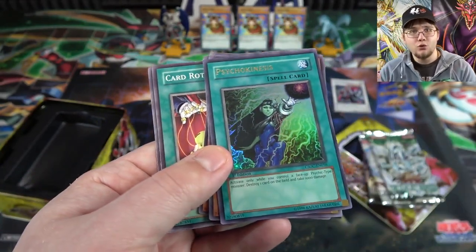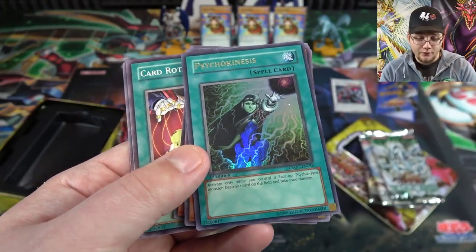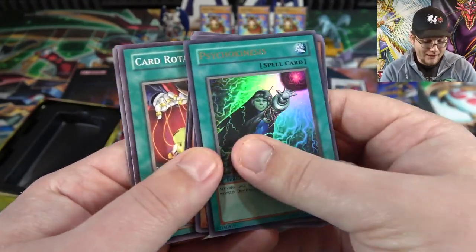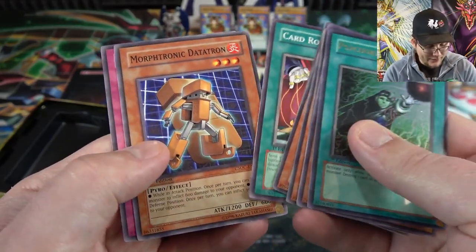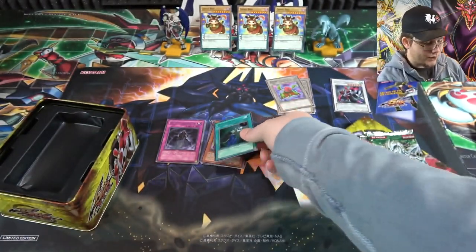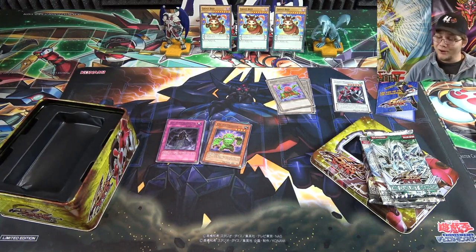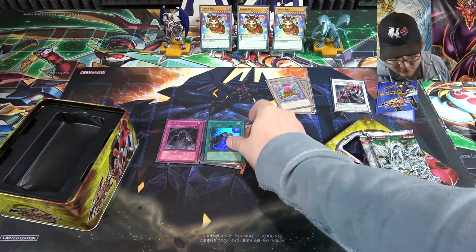What else do we have? Datatron and Gozenmatch. You can get that as a holo now at least, from Hidden Summoners. Unfortunately, that's one of the only good cards from that set — that set just did not do well.